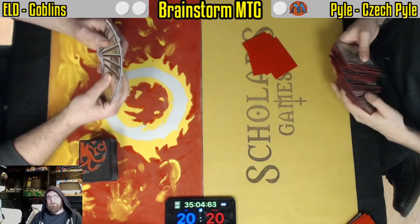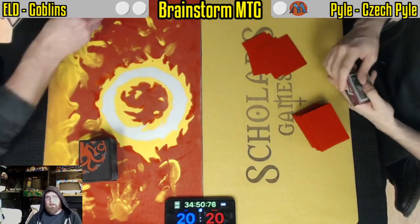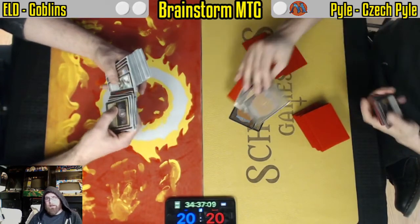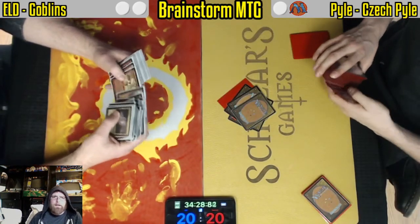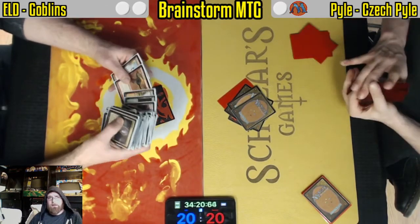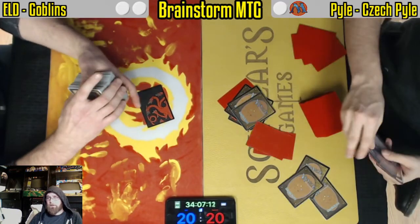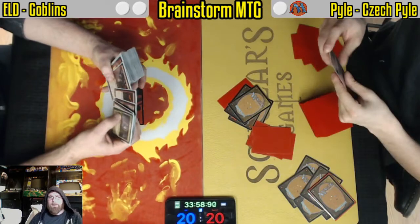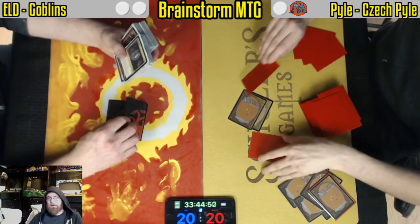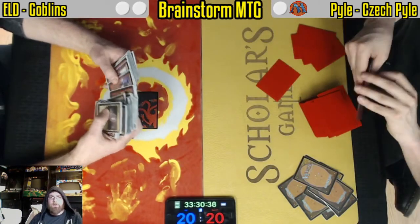Sideboard. Not a ton of stuff for Czech Pile. There are answers for Baleful Strix in the form of Tin Street Hooligan and Tuk Tuk. Being an artifact creature does leave it kind of vulnerable to the most possible removal, which kind of balances the card out. If you can do it with a card like Tuk Tuk or Tin Street, that is certainly preferable to a one-for-one trade seeing how they do get that card draw off of it. Gempalm Incinerator can almost always kill Baleful Strix as well — as long as you have any Goblins on board it will take it out. If you can save it for bigger threats it can certainly help — it can take out Gurmag Angler, it can take out Leovold, really anything with higher toughness. Gempalm Incinerator can be a nice trump too.